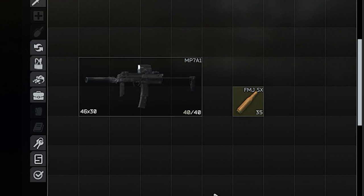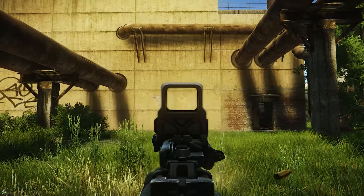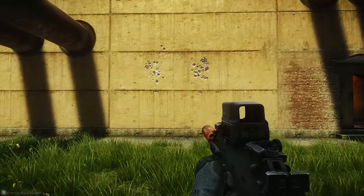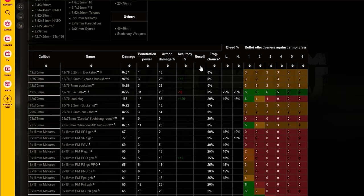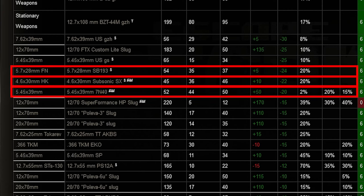This way we get the recoil reduction at the initial kick, and once the automatic recoil control of the game kicks in, we then fire the usual rounds. The difference is really impressive — it's almost as if there wasn't any initial kick and all the bullets are grouped at one point. The ballistic chart is linked in the description below, and you can sort the values by recoil to check for yourself.